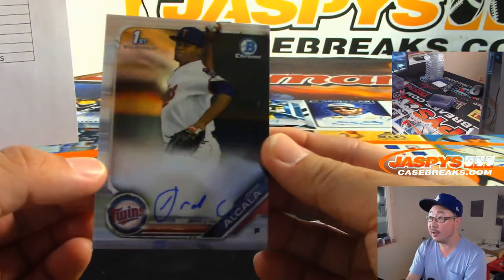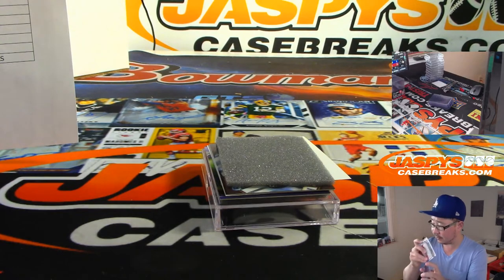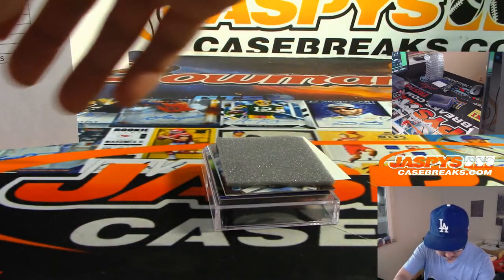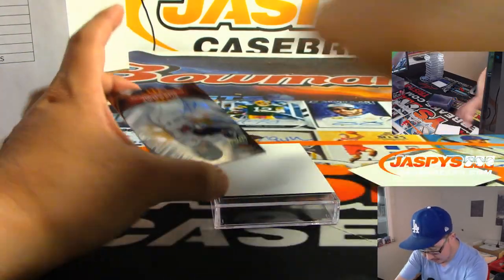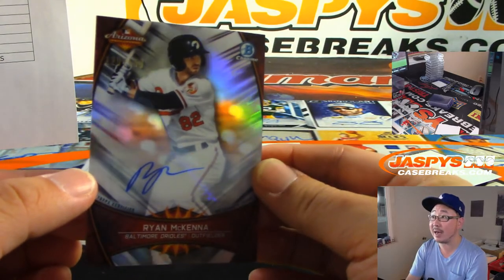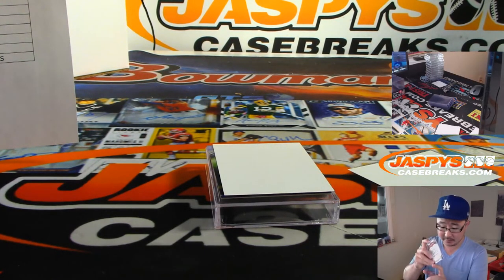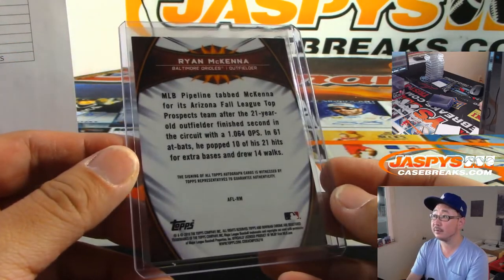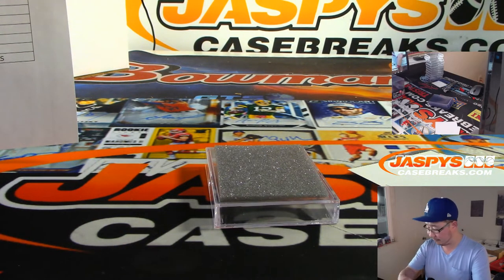We're going to close out with the final three autographs. Jorge Alcala for the Twinkies — that goes to Michael Kay. The Blue Jays green auto — another big hit for John Samuelson. We have a Fall League autograph — Arizona Fall League auto, 129 out of 150, that's Ryan McKenna for the Orioles. Ryan D with the O's on the board. And the last autograph of the break is going to be for the Rockies — a purple parallel for the purple team, 30 out of 250. That's Taron Vivara, Rockies-Tigers combo for Eric.